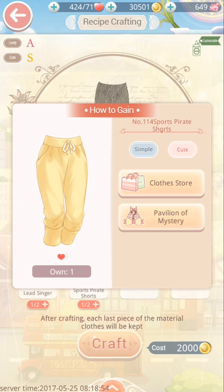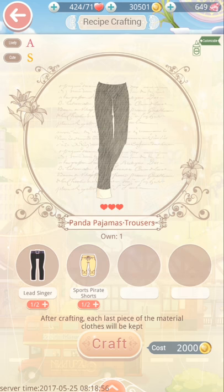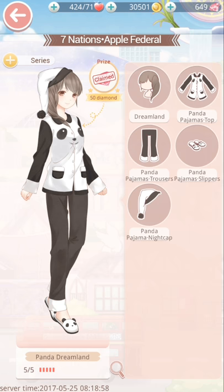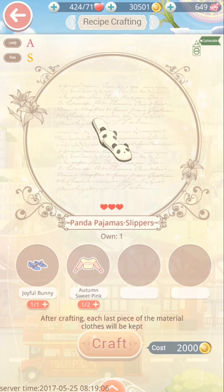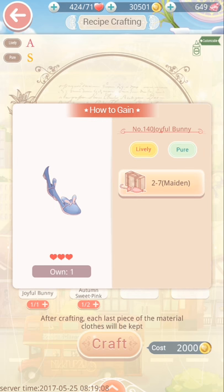Same there with the pirate shorts, and simply craft what you need. For the panda pajamas slippers, again it's simple recipe crafting — you just buy or win the joyful bunny slippers.